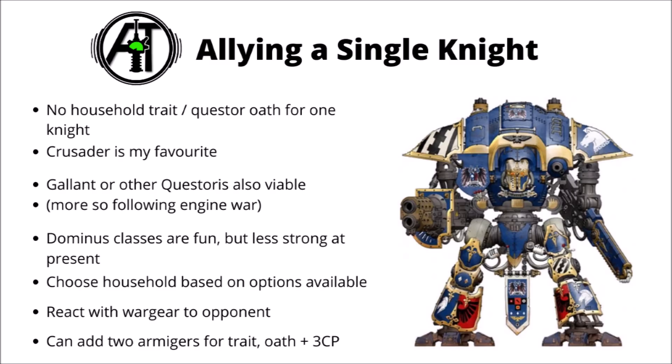Even the excellent Ion Bulwark warlord trait for a 4+ invulnerable save won't be useful if your opponent's army doesn't have any meaningful shooting. I know we're mainly talking about just using one knight in this video, but I would strongly consider investing in another two Armiger Warglaives or Armiger Helverins — that could allow your knight to fill out a full super heavy detachment, meaning your big knight will get the trait and oath, plus a 3 command point benefit for filling out an actual detachment. So even if you didn't particularly want the Armigers, they do provide a lot of benefit just by being there.